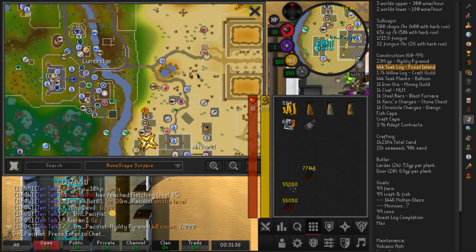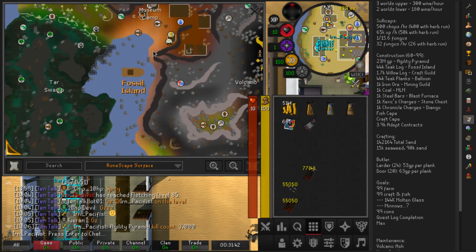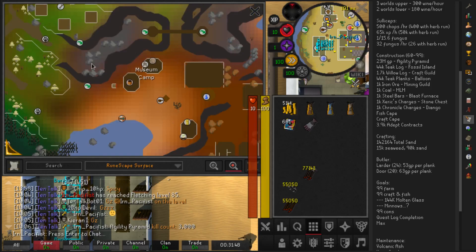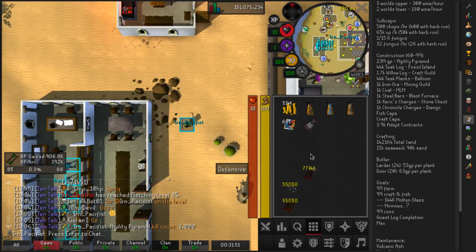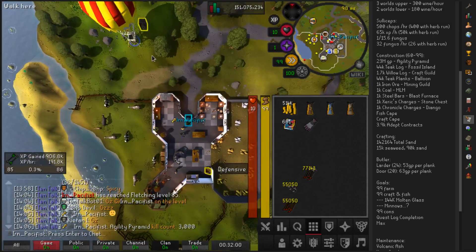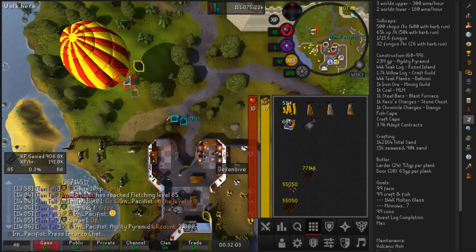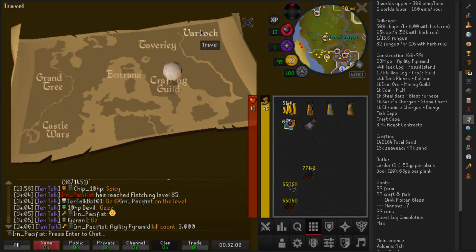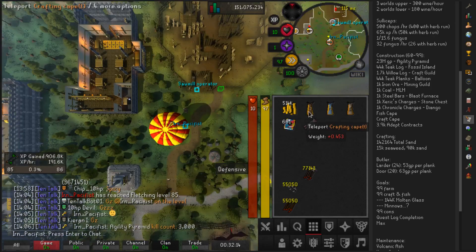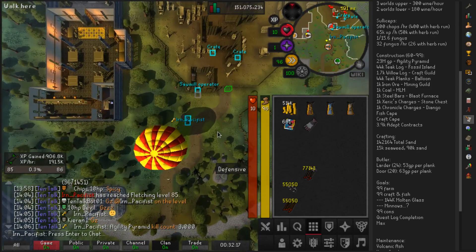Moving on from there, we did Fossil Island teaks. I use the private teaks up on Fossil Island — they're definitely the fastest and least competitive way to get teaks into a bank. So how did I turn those teaks into planks? I don't have a lot of good teleport options. What I did — because I did this before GOTR — was teleport to the Crafting Guild, go to the bank there, grab out an inventory of logs, take the balloon up to Varrock, use the Sawmill Operator, and teleport back to the Crafting Guild to bank the planks and get more logs out.